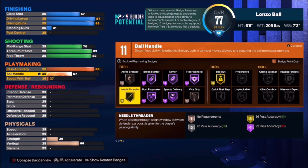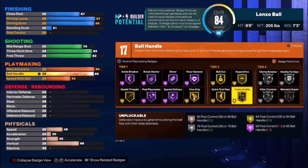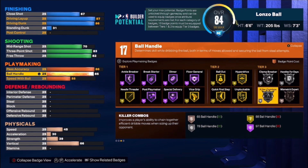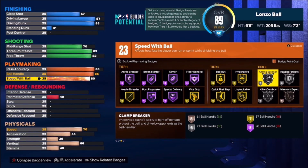Ball handle we put all the way up to 85 because you're running point guard. An 85 ball handle gets you Unpluckable on Gold, Quick First Step on Gold, and Hyper Drive on Gold. I thought about moving it up to get Clamp Breaker and Killer Combos, but Lonzo's more of a pass-first point guard — he doesn't cross people up all the time. Speed with ball we put up to 80, which gave us an extra badge and 23 total playmaking badges.